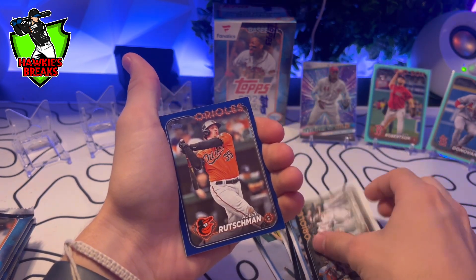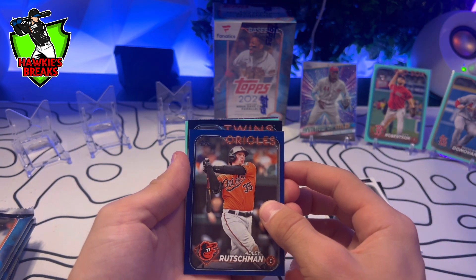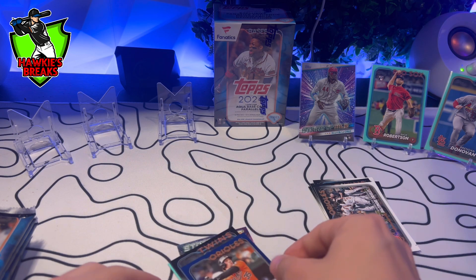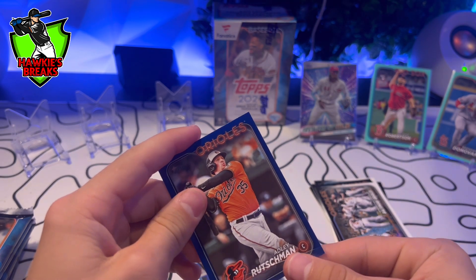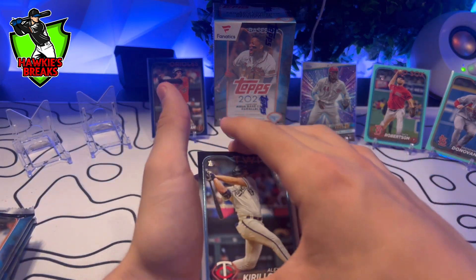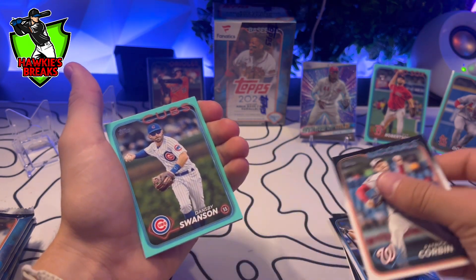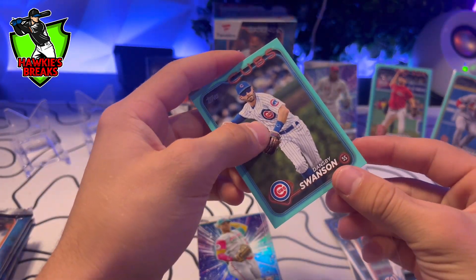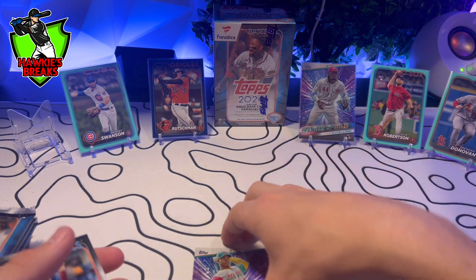Baltimore Orioles — we got an Adley on the exclusive to retail Navy. Very nice. Let's get that sleeved. I did just have a baseball game, so that's probably why I'm not on my game. Got Patrick Corbin, Cubs, Dansby. And then we got the Juan Soto. I think that Adley is a good hit. It's not a rookie anymore, obviously, but still a Navy parallel.